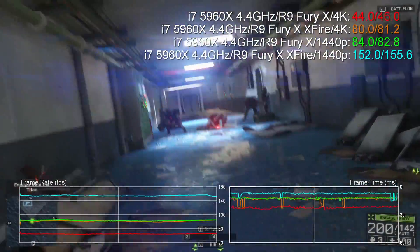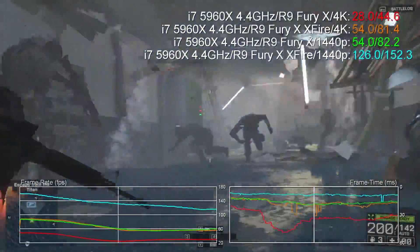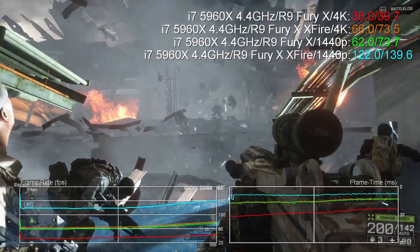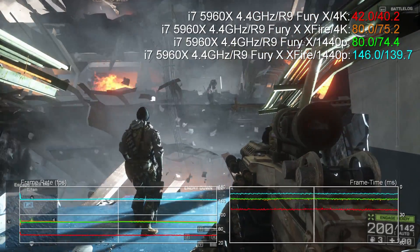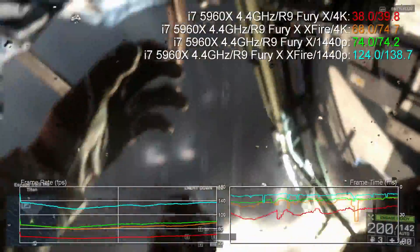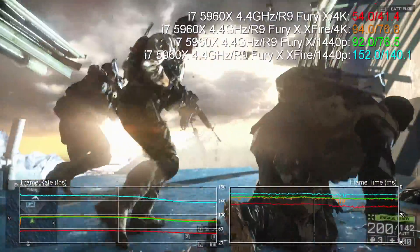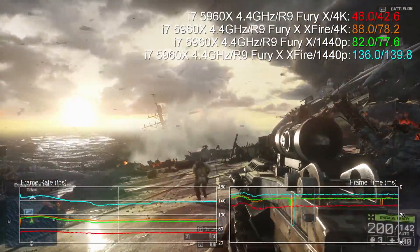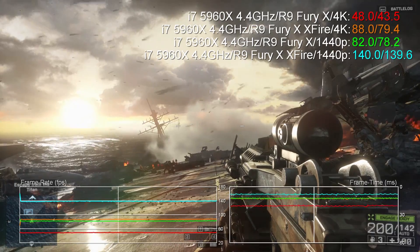Moving on to Battlefield 4 — this is another game where we get excellent scalability at both resolutions, about 80-81% increase moving from one card to two. Something worth noting is that in a lot of scenarios Fury X in Crossfire offers the same sort of frame rates at 4K as one Fury at 1440p — pretty impressive in terms of pixel count. This is one of the better scaling games of the bunch, and you could conceivably, with a tiny bit of options tweaking, get this to run at a really consistent 4K 60 FPS — whether you're using 8 cores or 4 cores.